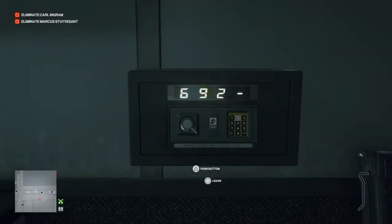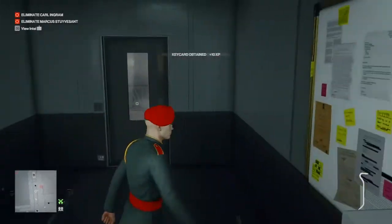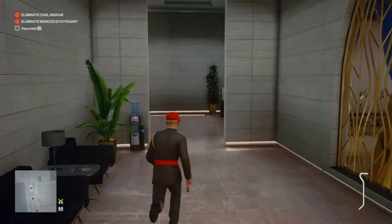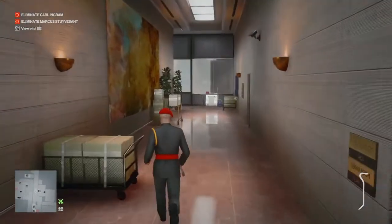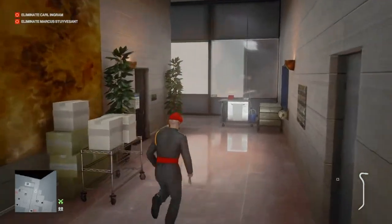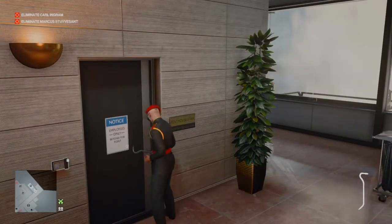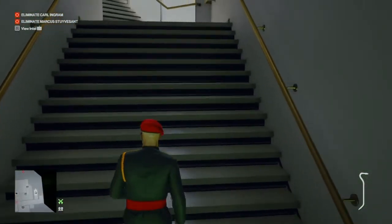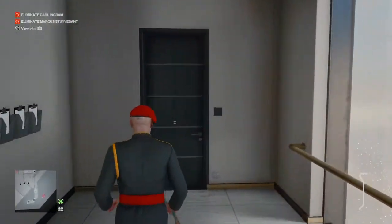The code for the security office is 6927. Once we have that keycard in our possession, we are pretty much done with collections. We still need to knock a couple of people out, so we exit the security office, head straight down the corridor to the penthouse entrance, and make our way all the way up the stairs.